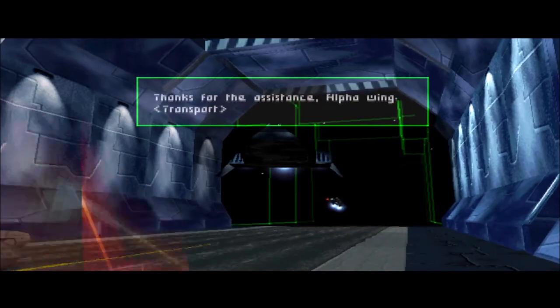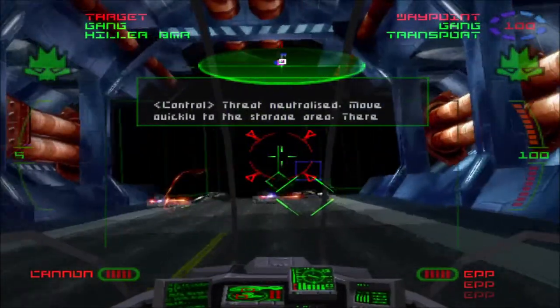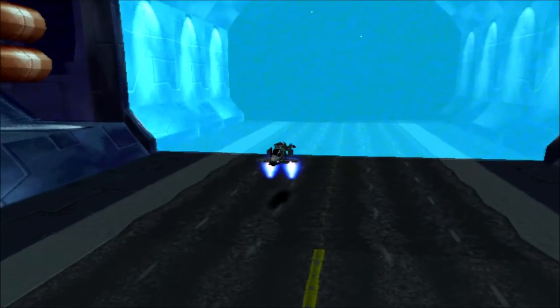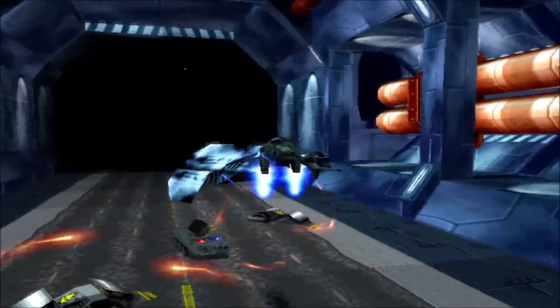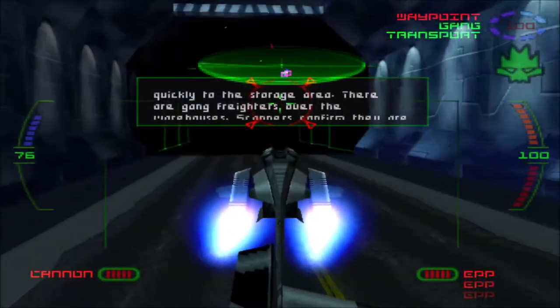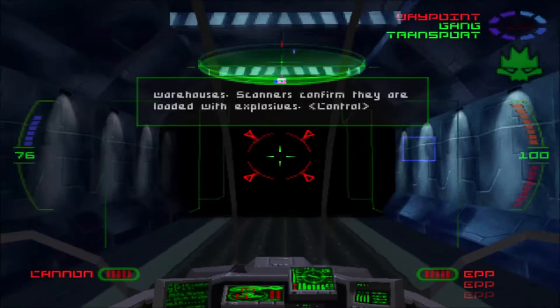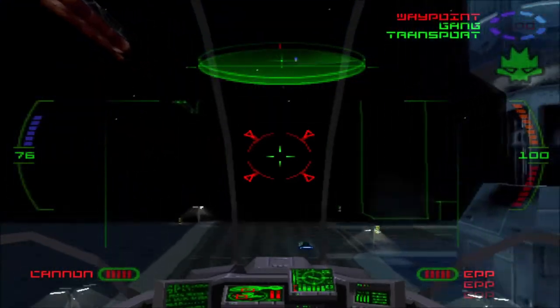Recovery operation is go. Thanks for the assistance, Alpha Wing. Threat neutralized. Move quickly to the storage area — there are gang freighters over the warehouses. Scanners confirm they are loaded with explosives. Let's hit it. We're going to try to EPP as many things as we can; they don't want us to destroy anything.